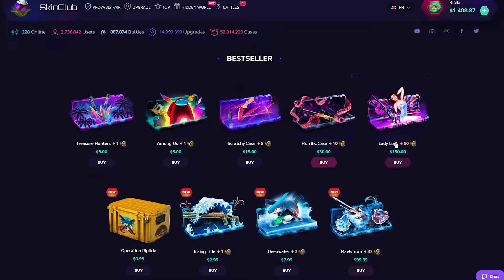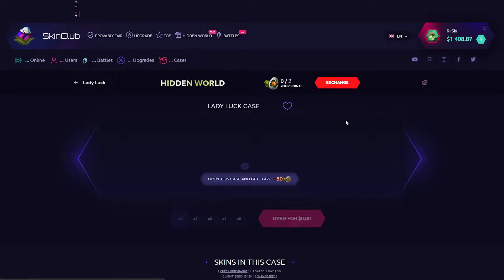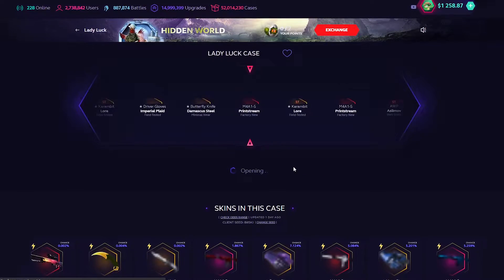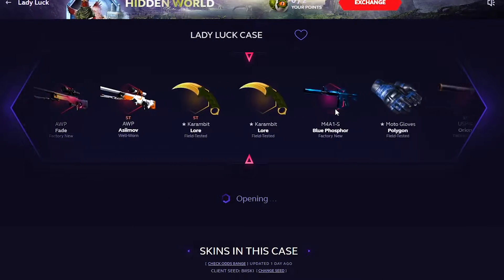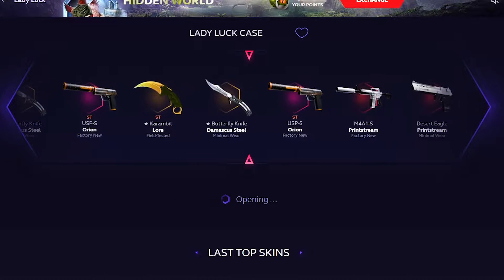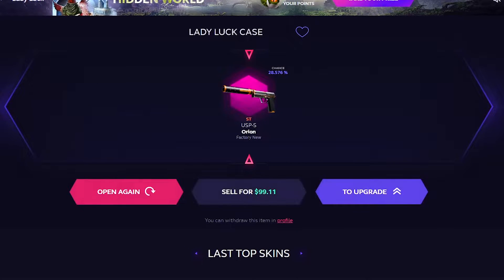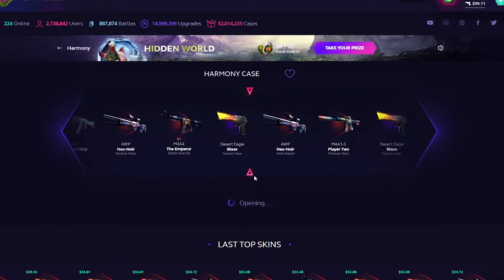Maybe we'll start off with the new ones — I like the riptide cases, they look cool, like little Lady Luck. We're gonna open up one of these. This is the first part of the video, one of three. We're gonna spend a bit here and see if we can get a good skin. Oh okay, stat track's back — how much is that worth? $99 — all right, we're gonna keep that one. Another case, $30 case here.